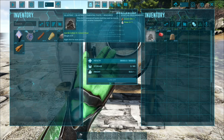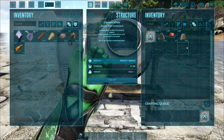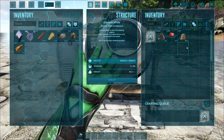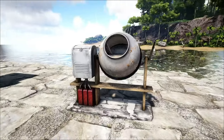Got a hundred gravel — drop it in the mixer, drop the gasoline in, turn this guy on, and we start making cementing paste. One gravel makes five cementing paste. This is amazing; I feel like I've needed this in my life for a very long time.